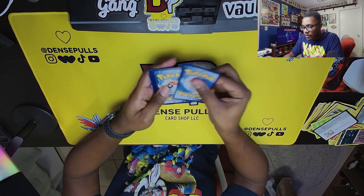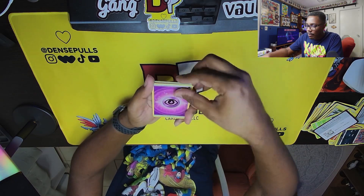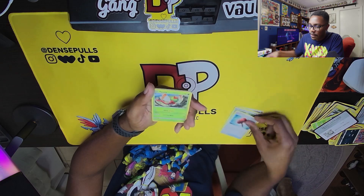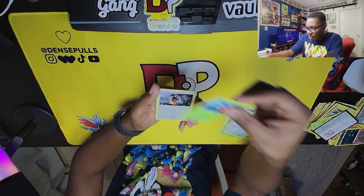We got Oddish, Helios, Heliolisk, and Yanmega. This box might be cooling down a little bit — it has to be, with how front-loaded it was in the beginning. All the code cards are black. I never learned what the code card trick was — apparently there's a trick to the code cards, but I never learned it. Oh, and Friends in Hisui — isn't that a big chase card? I don't know.